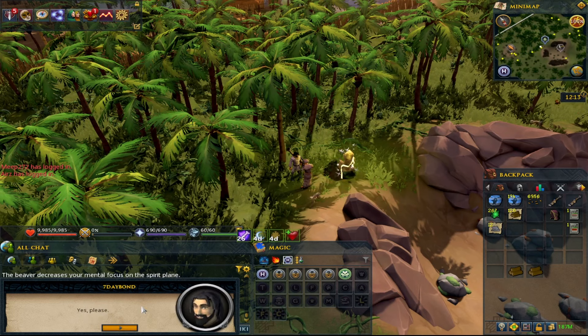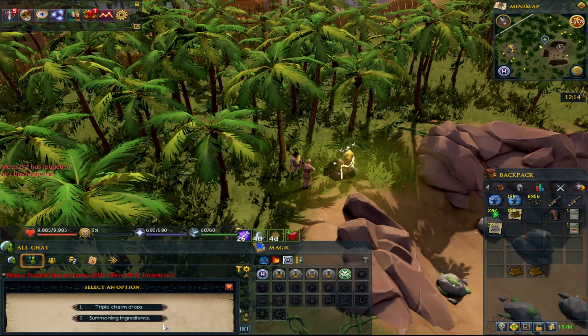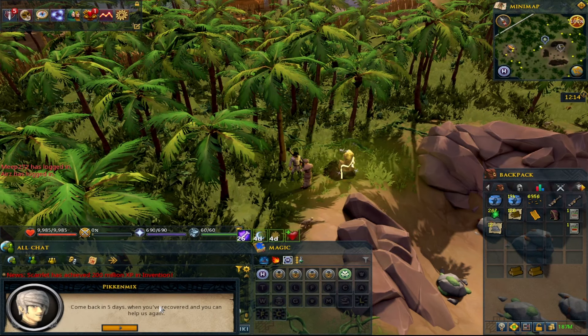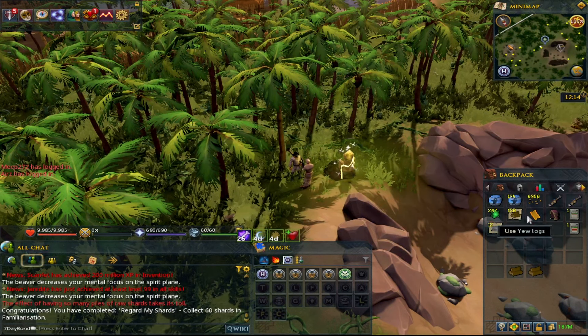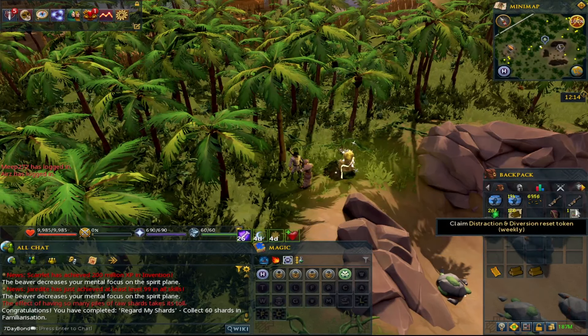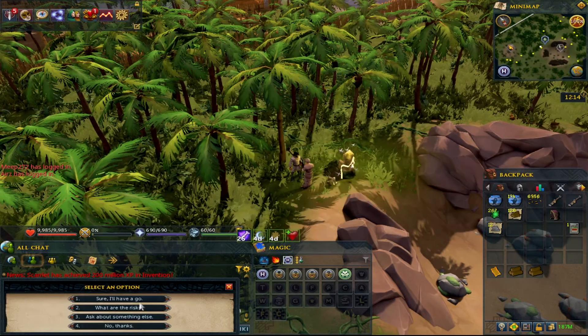What you're going to get is an option of triple charms or summoning ingredients. You have to take the triple charms because it's just too good a reward — the summoning ingredients I really don't think are worthwhile. This resets on a Wednesday every week. With this charm drop enhancer you can pull it at any time and go kill some form of monster. What I'm going to do is just reset this and go and do it again.